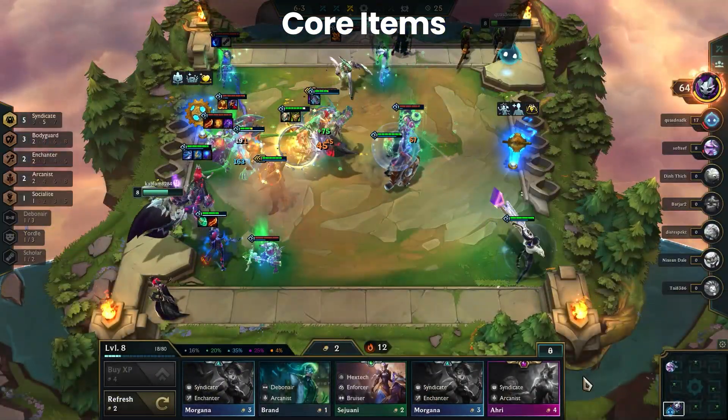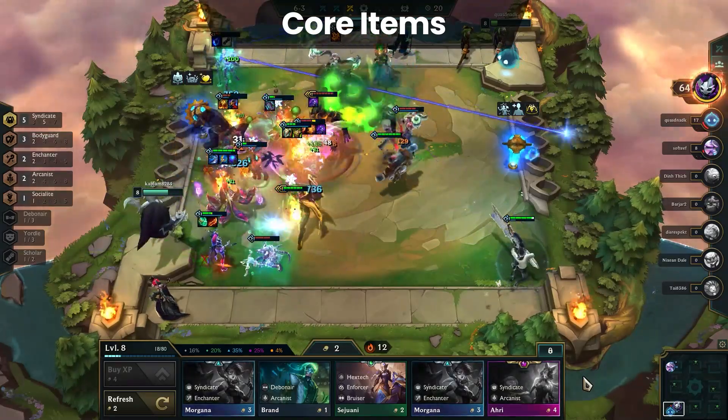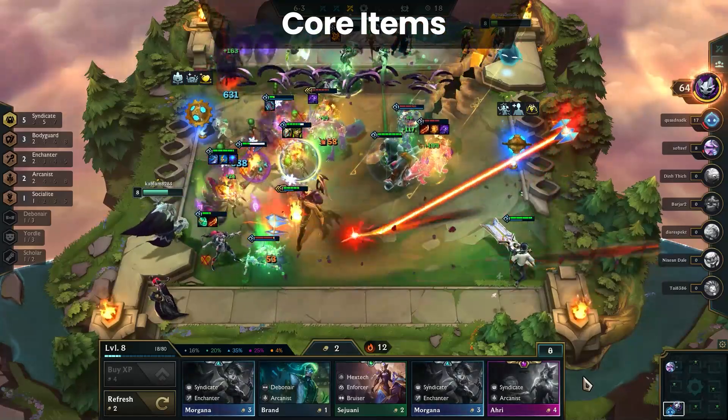The emblems to look for are Debonair, Syndicate, and Arcanist. Those three add the most flexibility to Ahri boards, with Debonair specifically being the best on Ahri herself.